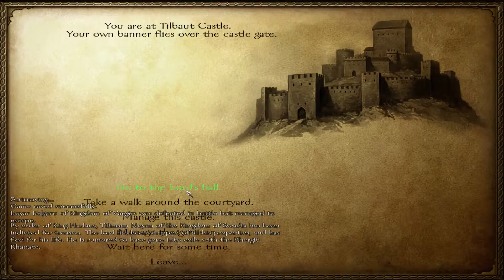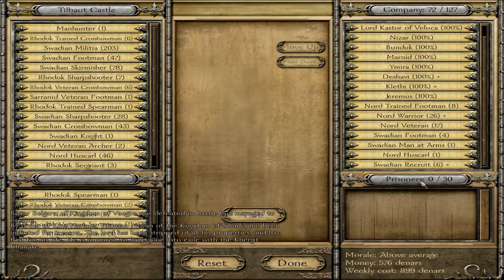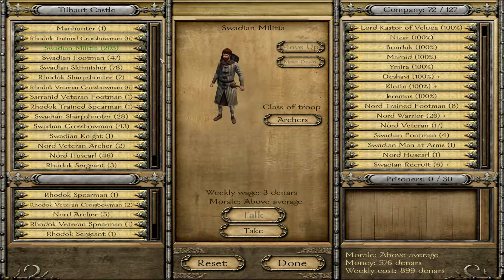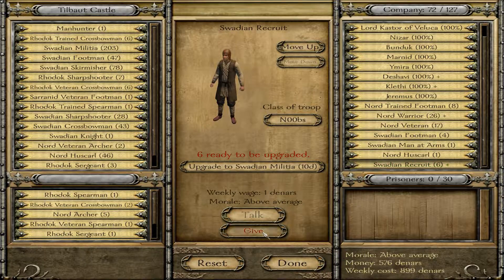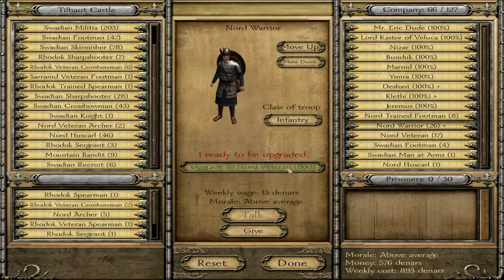Let's drop off the recruits. Recruits versus the militia — militia is three dinars, recruits is one dinar. So I'm going to give all the basic recruits and fill the castle full of them. I'll use up the better guys in battle over time.